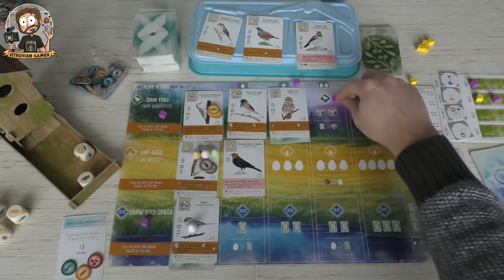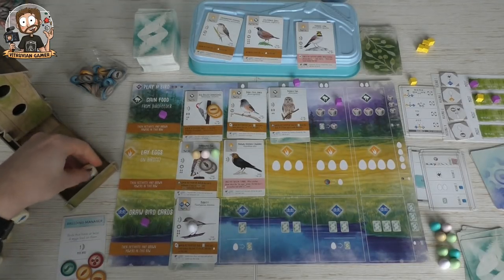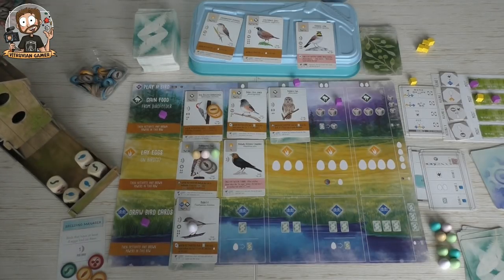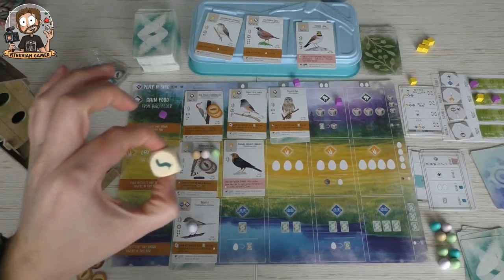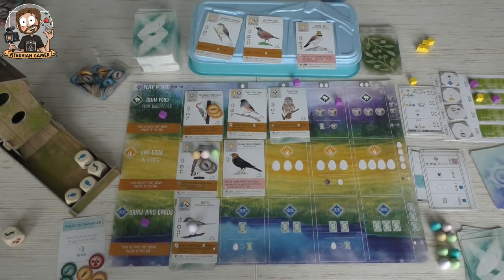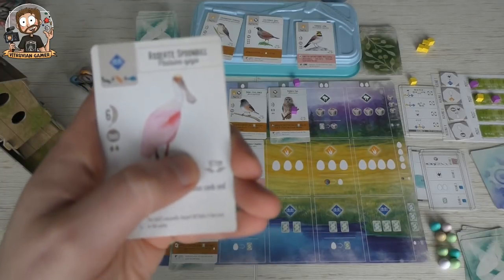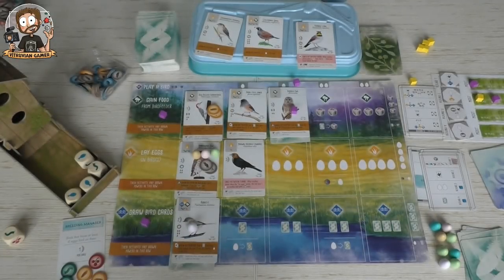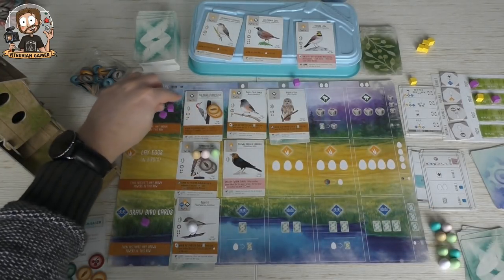Let's get that turkey out there. I'm going to do another action to get some food. I get my second of these — I need this one, there we go. That gives me enough, but I get to get one more. I'm going to see if I can get something else — let's roll it again. A lot of fish here. I'll take one of these. Then we get to look at the top card of the deck — it has a big wingspan, 127 centimeters, so that doesn't do me any good.